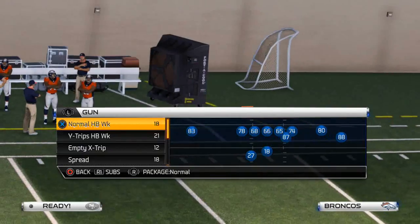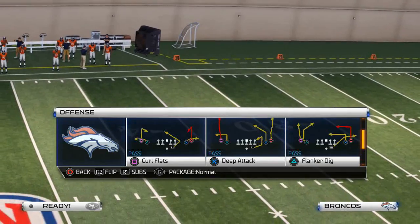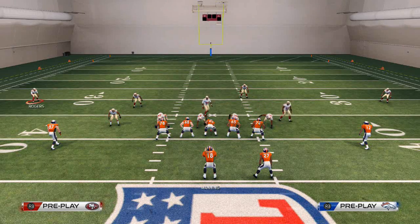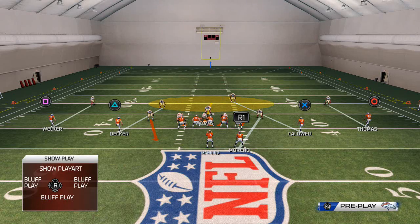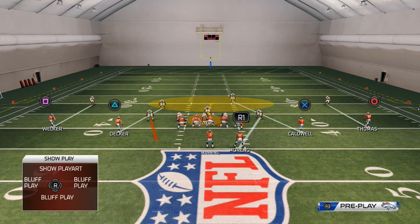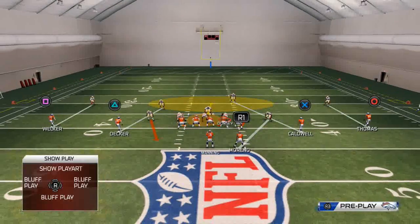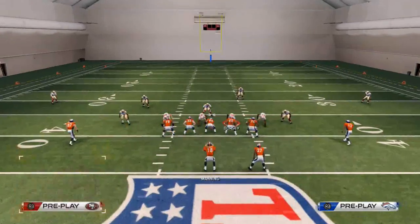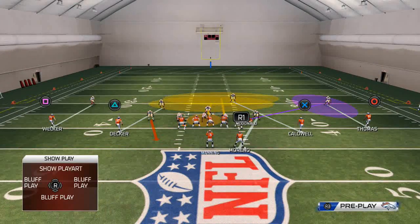It gives you that hook zone with the middle linebacker. The play is going to come out in a spread feel, but we want to base the line, shift our linebackers to the right, and then crash our defensive line down. From there, we have a couple of options. I like to quarterback spy this defensive tackle on the left of screen. I like to take Dorsey and drop him into a hook zone, and take McDonald and drop him into a quarter flat zone.